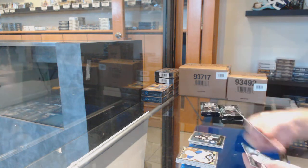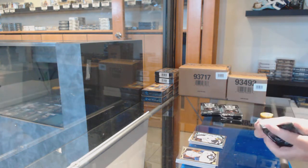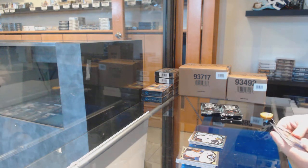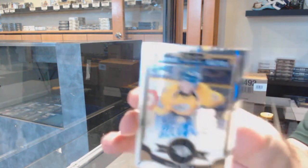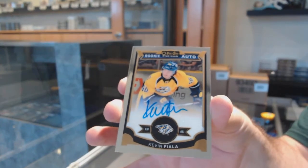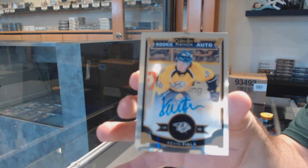A retro of Esposito for the Boston Bruins, Nick Shore marquee rookie for the LA Kings. We've got a Shore for the Dallas Stars and — it's not Friday but — we've got a Kevin Fiala for the Nashville Predators autograph!